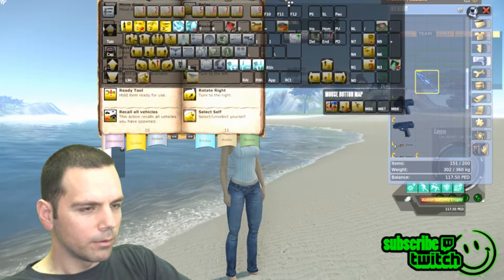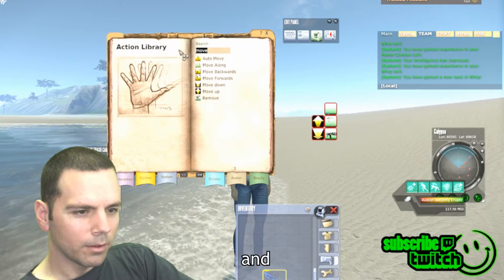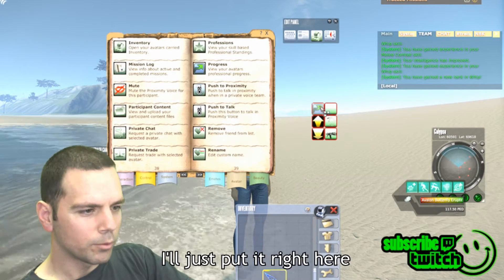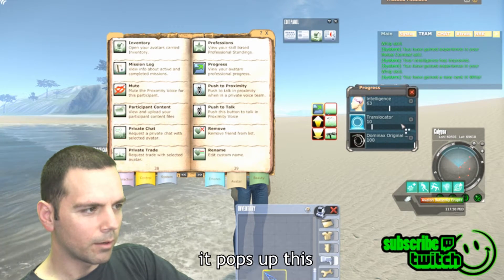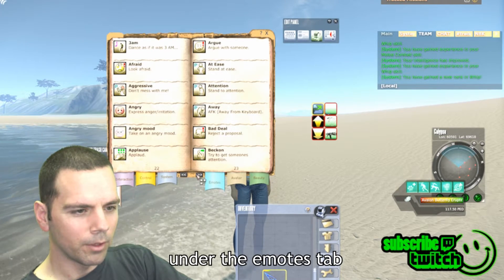You can also put weapons on your keyboard shortcuts, which is accessed with G. In the keyboard shortcuts you have nine action sets and can put really whatever you want — get creative with it. I'm going to type 'progress' in the search — that's a really good one to have. I'll put it right here, and if I click on progress it pops up the progress tracker, which is good for keeping track of your skills. You can also have emotes under the emotes tab.